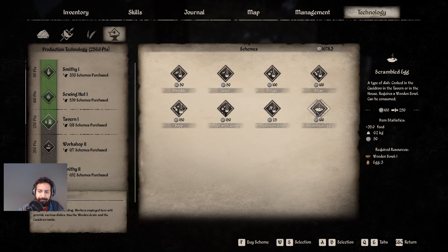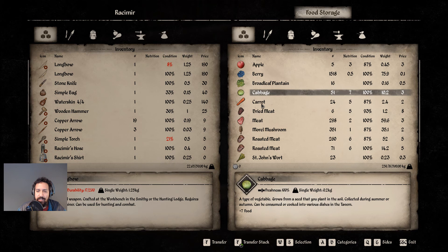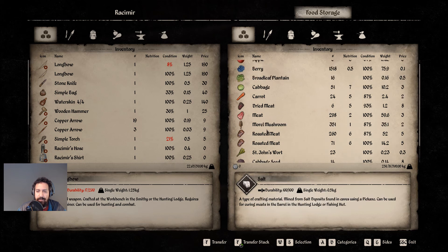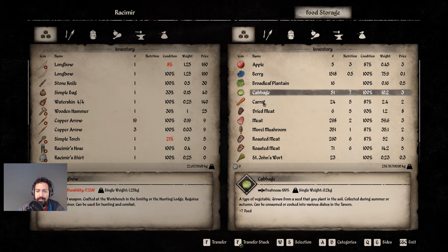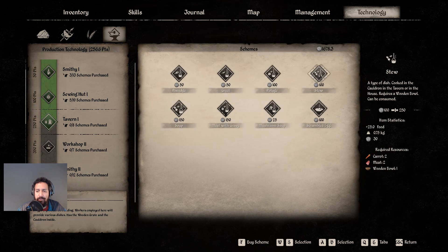We could get chickens but we don't have the stuff to feed them yet — they need oats and rye to make animal feed, which we don't have. Do we have any cabbages? Yes, we have 51 cabbages and 24 carrots, and 351 morel mushrooms, cabbage seeds, salt, berries — all the good stuff. So we have cabbages and carrots, which means we can definitely make the pottage and the stew. Let's go buy those two recipes. The beetroot we don't have yet so we'll have to wait.